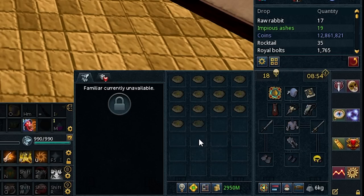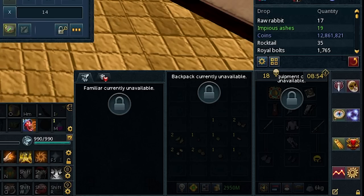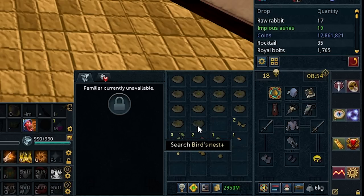Let's see these new bird's nests. What kind of seeds do you get from these? I'm not impressed. I am very much not impressed. I thought you would get like golden dragon fruit seeds or something, but it seems to just be high level tree seeds.